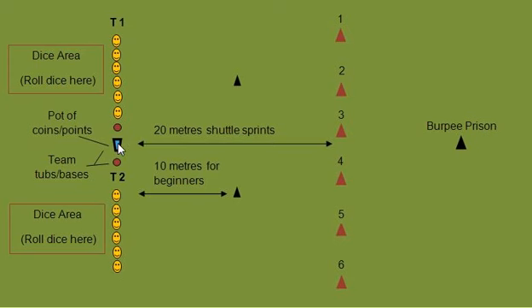The last thing you want is people using up all the points. Now, these two little red bits here are containers. Team 1 gets its own empty container and Team 2 gets its own empty container — all the containers are for is collecting points. You've got a dice area for Team 1 and a dice area for Team 2. There's also a black marker here, and that's for beginners to complete shuttle sprints. I'll explain that in a second.